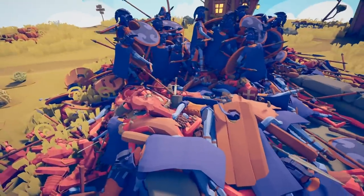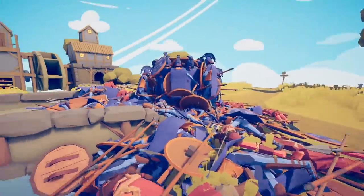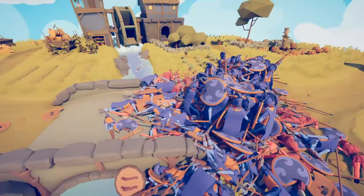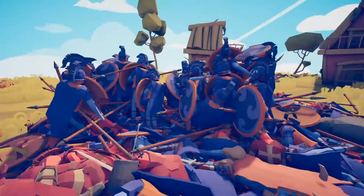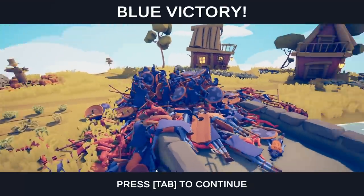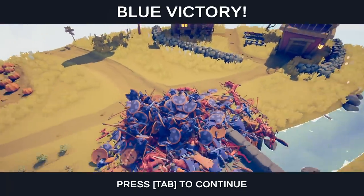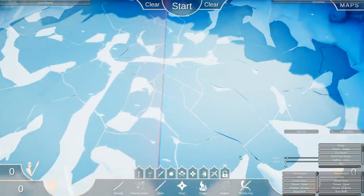I don't think I've seen this in Totally Accurate Battle Simulator yet — at least not since the last time we played. The bodies aren't going away, they're staying, which is interesting. All right, I think it's pretty much over — there it is, okay good. They managed to do it. Good job guys, way to fight — they lost a lot of units though. Look at that, that's crazy.